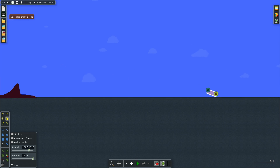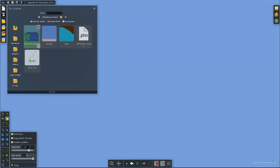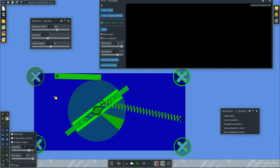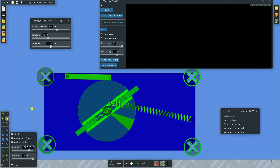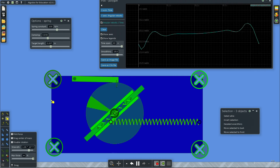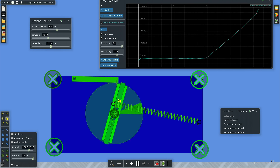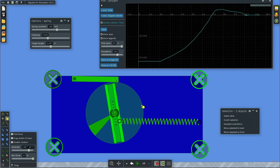Let me quickly show you one of the scenes I already started. Let's load it — we don't need to save this. It's called 'motor with air brake'. It's a little bit complicated but it shows what cool stuff you can do. Let me stop it for a second.